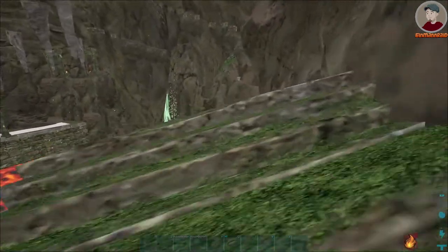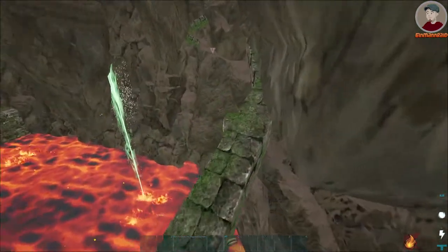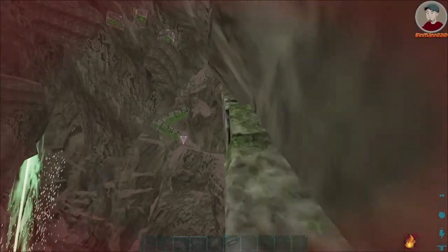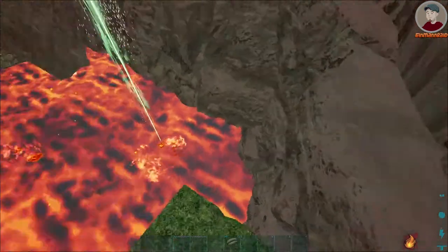Then you will have to do a long power jump to get on this lower pillar — take your time on this one, it's not easy. Then crouch the rock ledge as far as possible and lay down on the end. Tap forward to drop safely to the lower pillar.